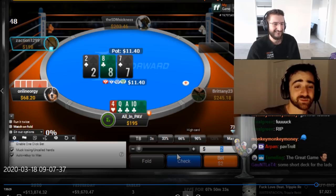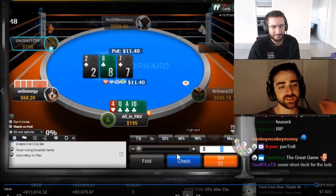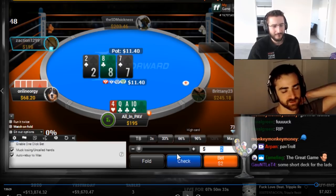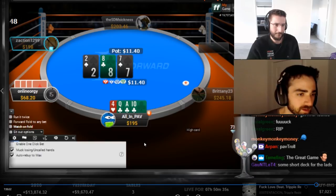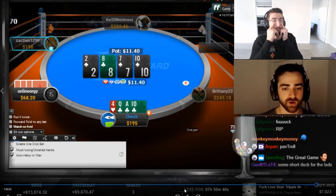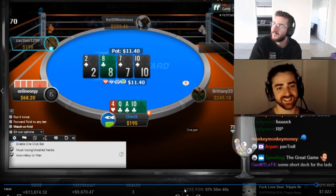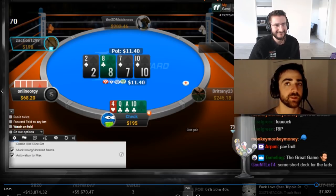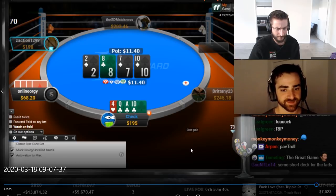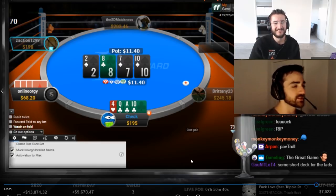With ace-queen-ten-four trice suited, limping is not terrible but raising is probably better given the stack size — your ace, queen, and ten are powerful cards. There's a big difference between king-jack-ten and ace-queen-ten. The hand continues with a check on the flop and an interesting turn where we make a pair but don't hold spades.